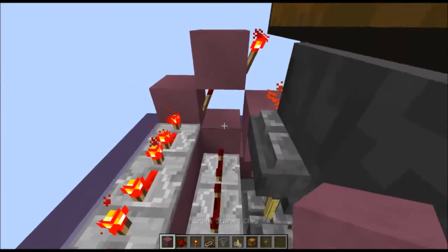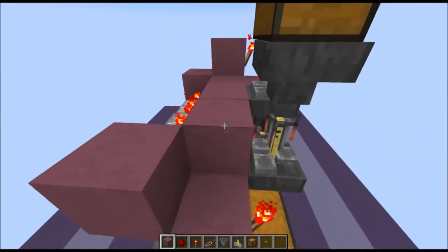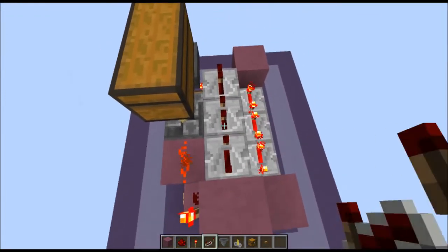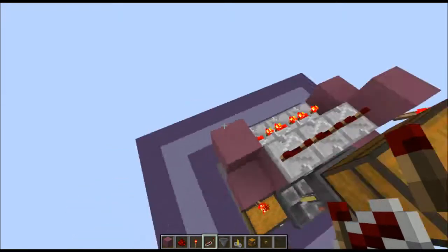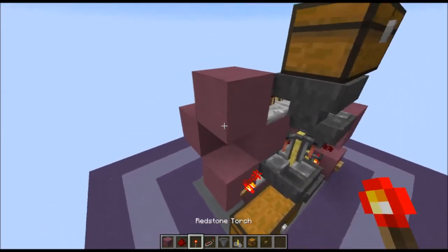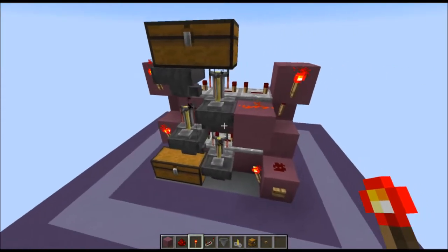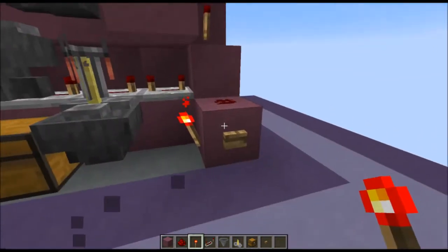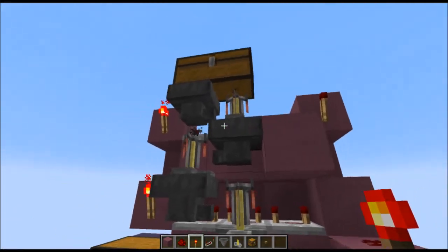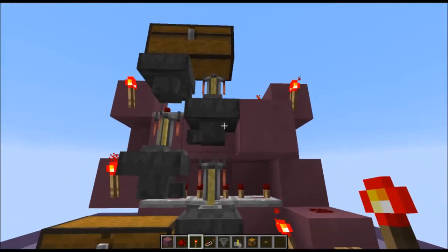Now we're going to bring the power back across to this side with another 3 repeaters, all on the 3rd tick. Then put an end cap block here and a torch out the front. That's the main basic design. If I press this button, you can see that torch goes off, then that one. It just goes back and forth until it reaches the very top.